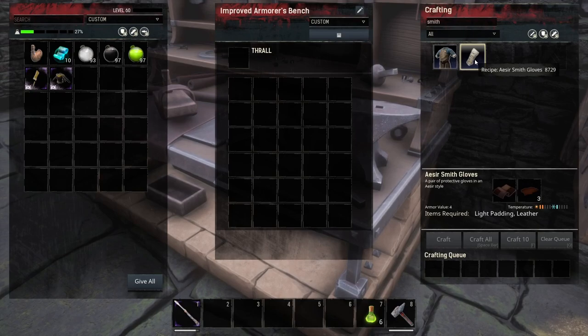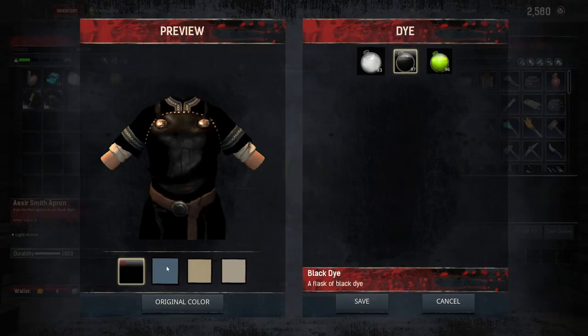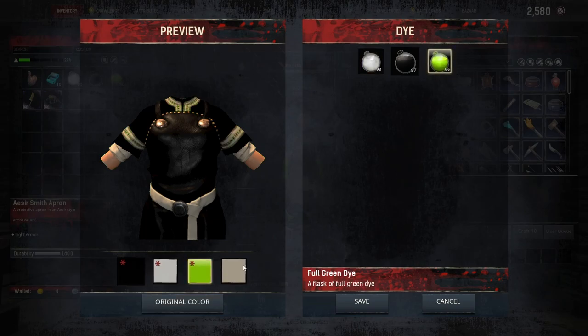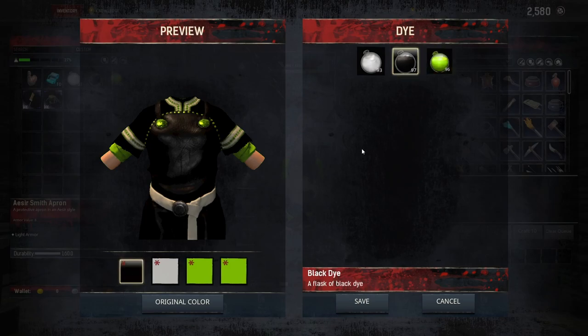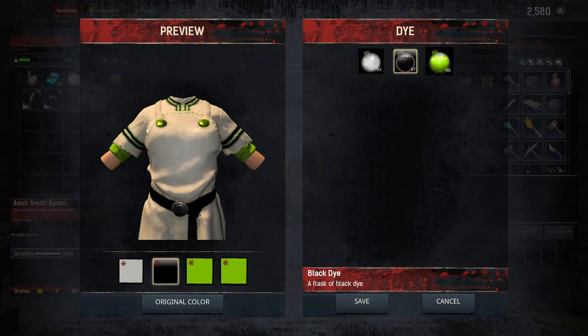This is on the improved armorer's bench, so crafting costs will vary slightly with different benches. These armor pieces really are just for cosplay — they don't give you any stats or bonuses. The apron is 8 armor value and the gloves are 4 armor value, with no additional stats and super low durability. However, you can dye them to look the way that you want. The first dye slot does a whole lot of it — it dyes the apron and the shirt together — which is an interesting dye setup.